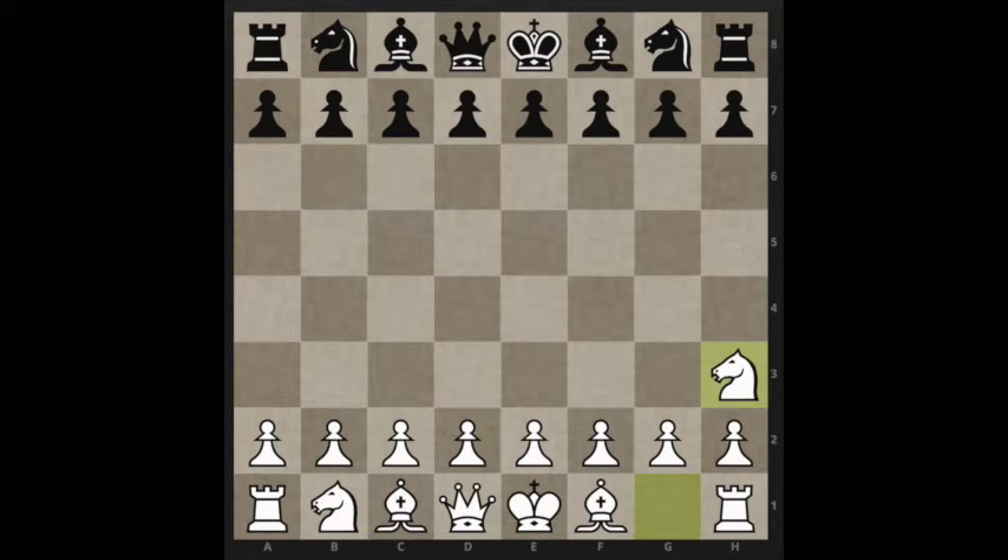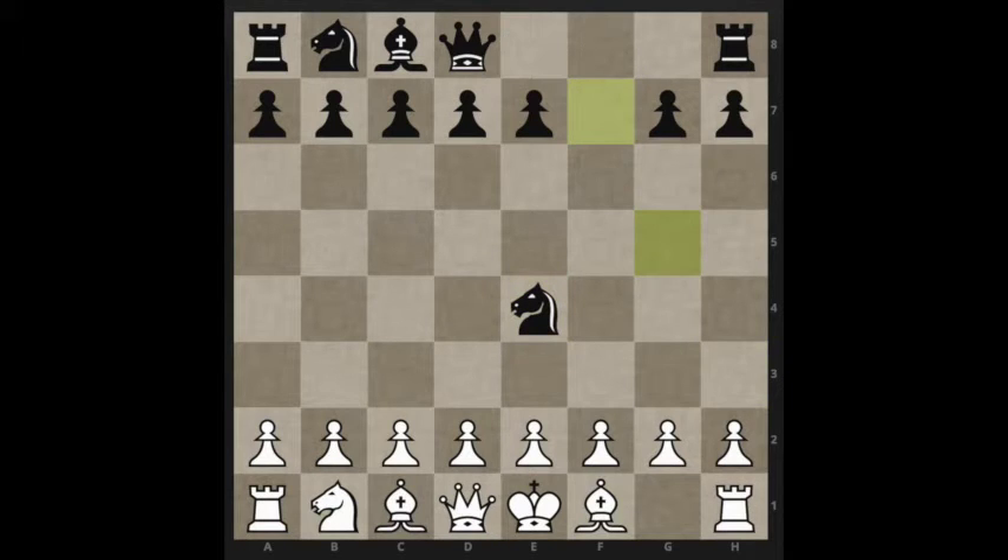Now, this game that I'm about to show you lasted three moves. As you can see, the opponent, after I developed my Knight, developed his. And what you can do, just as you can with Knight to F3, is in the case of an absolute novice, you can play the exact same move, Knight G5, and win the game with Knight takes F7, mate. So that was a really quick win there, but to be fair, they had no idea what they were doing.